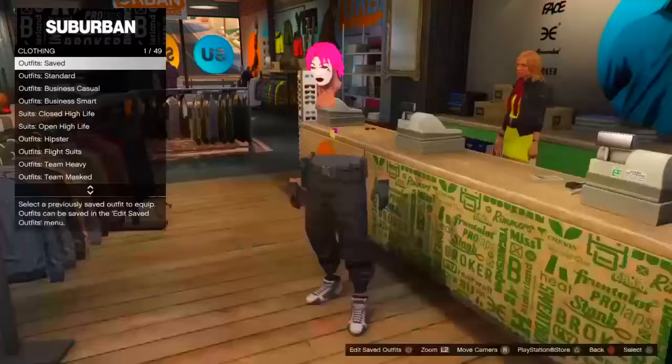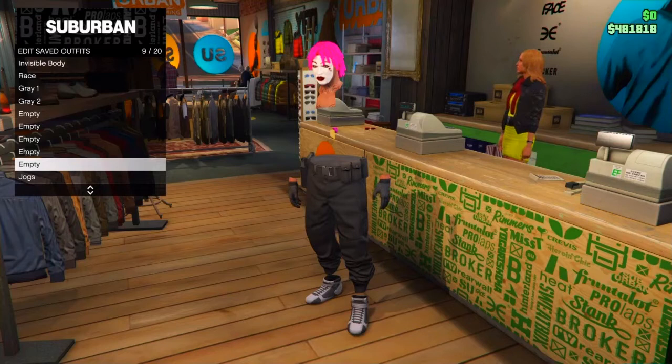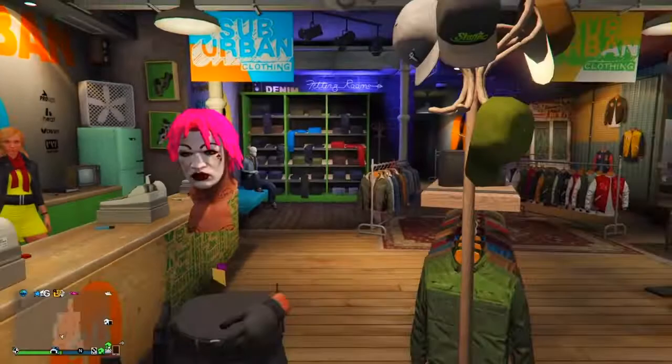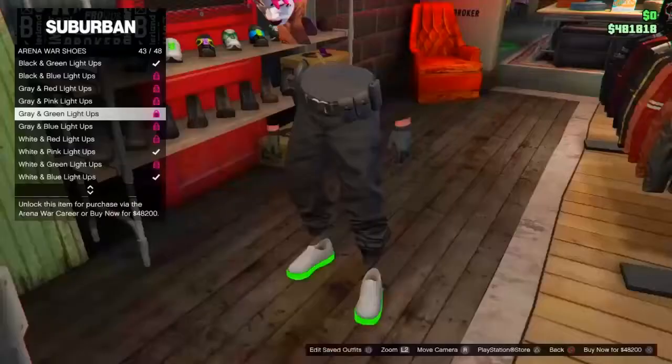You can delete the old outfit slots as they are not usable — clicking on them will do nothing. Save the invisible torso outfit to slot 1 or any slot except 1, 2, or 3 unless you delete them first. That's how you get the invisible torso in GTA 5 Online. Hopefully this method works and sticks for you. Like and subscribe if it worked, and check out my other glitches and money glitches. You can also change shoes and add accessories, helmets, or masks. See you in the next one, peace.